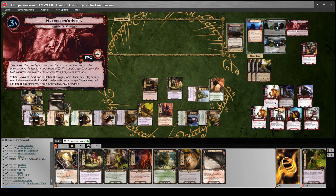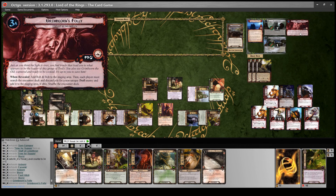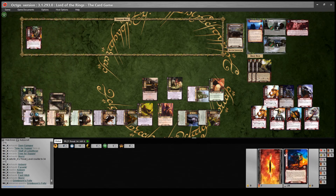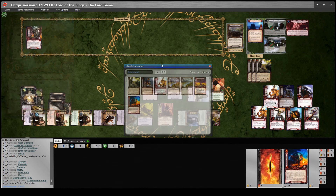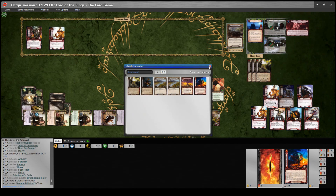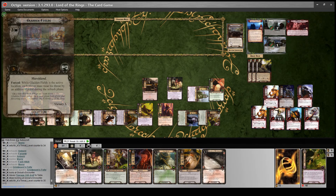When revealed: add Rob and Bob to the staging area - go get them. Then each player must search the encounter deck for a non-unique troll enemy and add it to the staging area. I find one of those guys. Then we have to raise our threat by one for the Gladden Fields. Start a new turn.